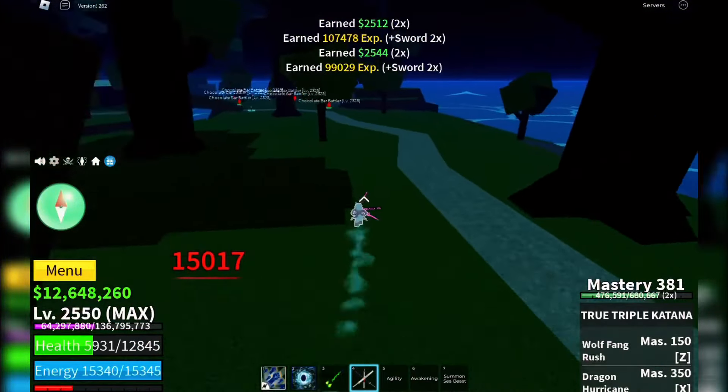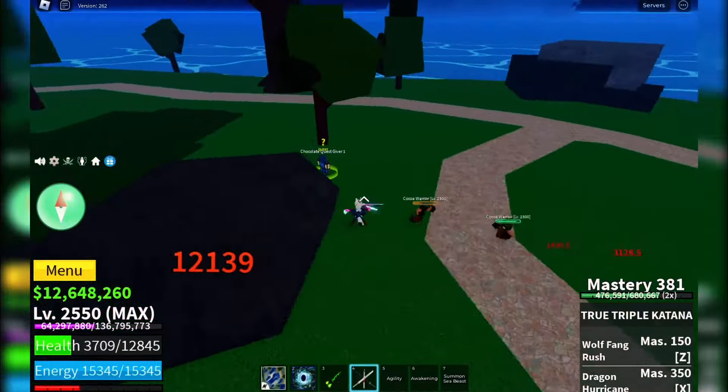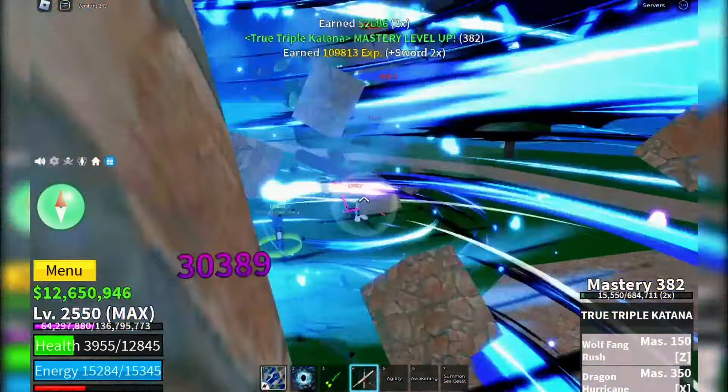Remember, the drop rate for conjured cocoa is pretty low, so you'll need to grind through these enemies. Patience and persistence are key here.